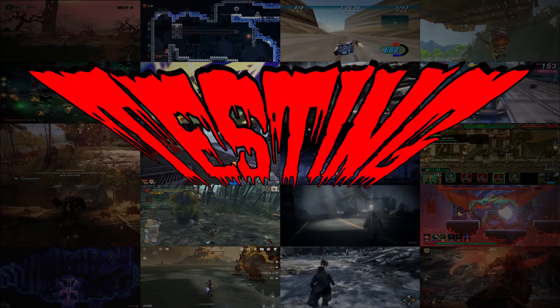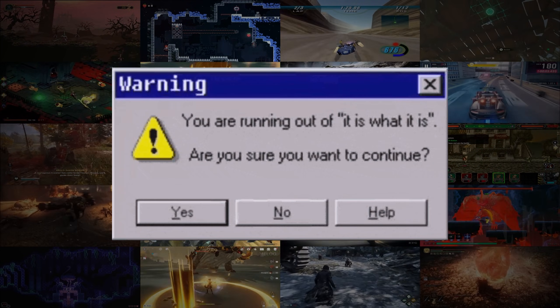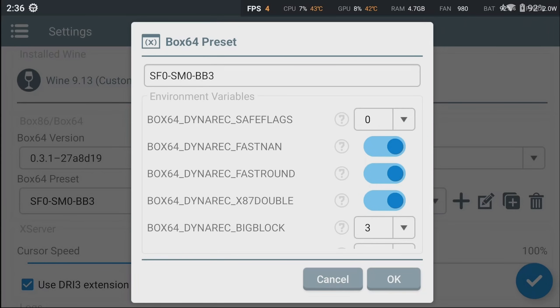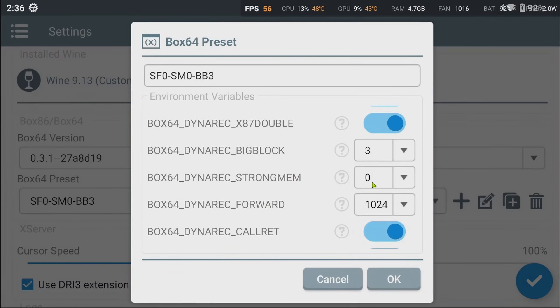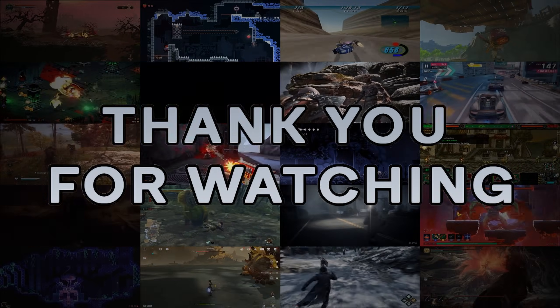I know this is a daunting task, but it is what it is. So in a nutshell: for stability, try changing the value of Save Flags. For stability, try changing the value of StrongMem. For stability and/or performance, try changing the value of Big Block. And that's it for today — I hope this video was informative. See you next time.